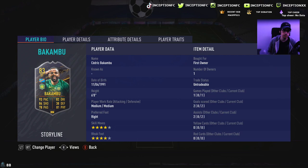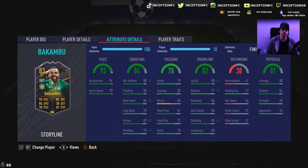We're taking a look at a card that is 6 foot tall, medium-medium work rates. Strange work rate to have, so we'll see how he plays in game. Right-footed, 4-star skills with a 4-star weak foot. In regards to in-game player traits, he actually has the Finesse Shot trait, which is very nice.